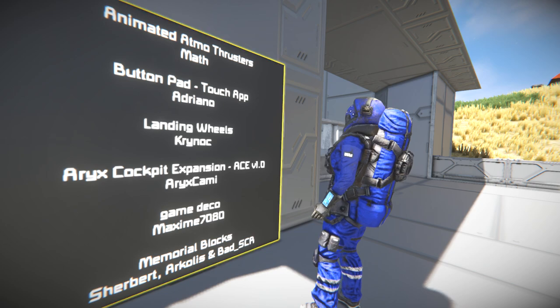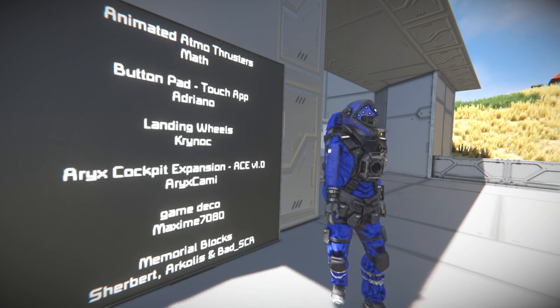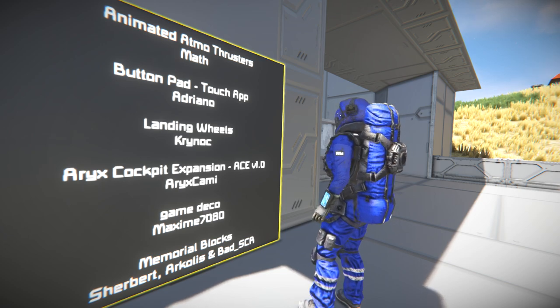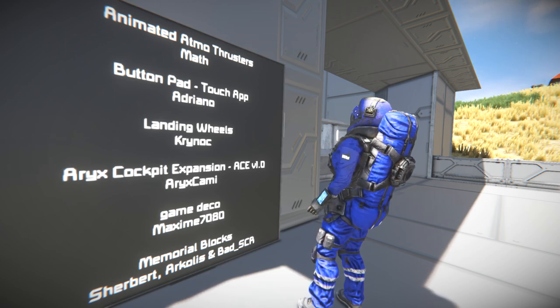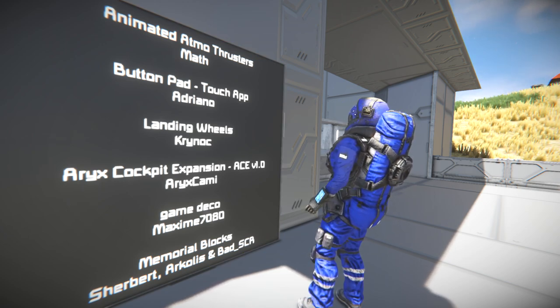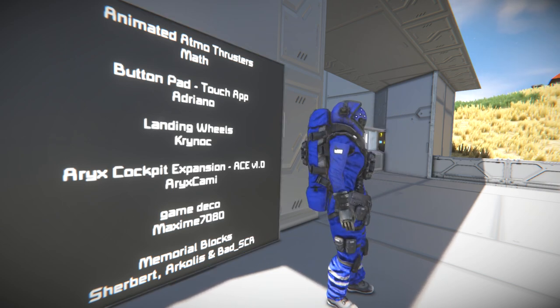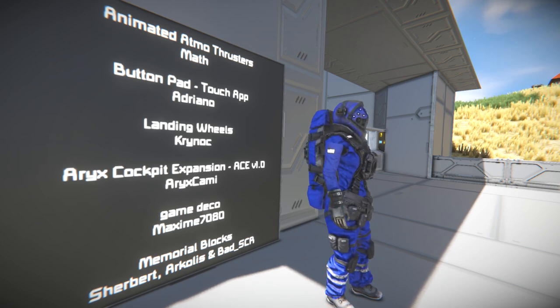The touchpad is very interesting and very useful too. How about we take a look at the Animated Atmospheric Thrusters first. It doesn't add a block — it just modifies the vanilla default atmospheric thruster. The one that comes with the DLC doesn't get affected.